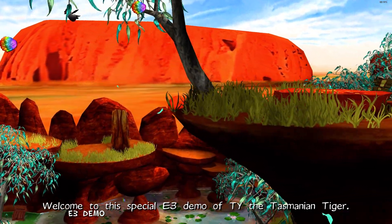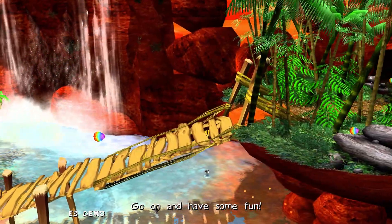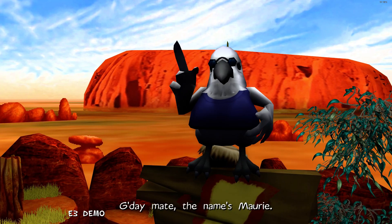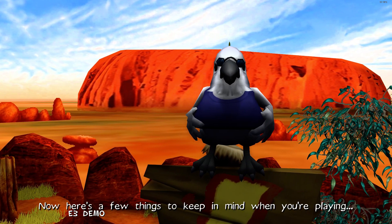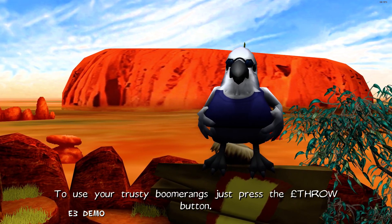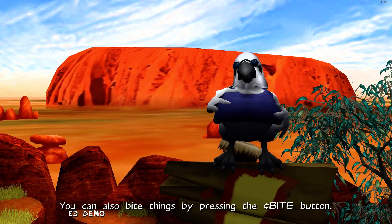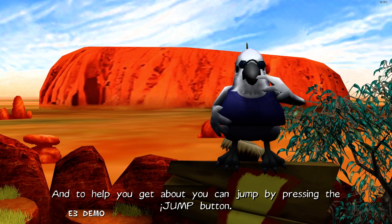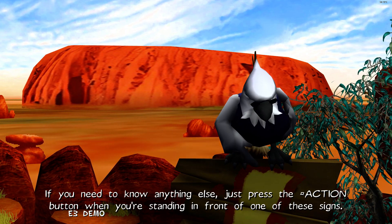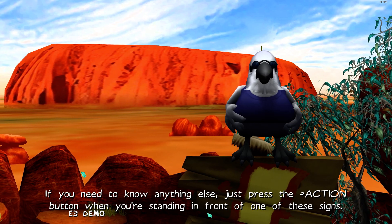Welcome to this special E3 demo of Ty the Tasmanian Tiger. Go on and have some fun. G'day mate, the name's Morrie. Now here's a few things to keep in mind when you're playing. To use your trusty boomerangs, just press the throw button. You can also bite things by pressing the bite button. And to help you get about, you can jump by pressing the jump button. If you need to know anything else, just press the action button when you're standing in front of one of these signs.